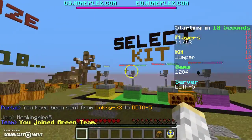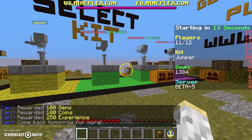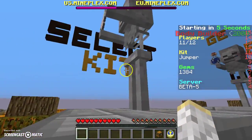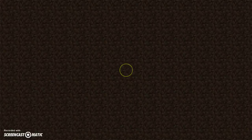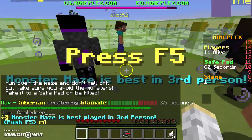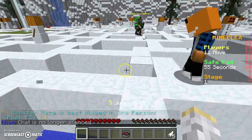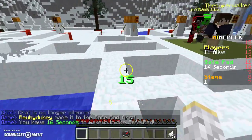Hello everybody, today I am here on my Plex where I'm gonna get the daily reward. In this video we are going to be playing Monster Maze, which is a new game on MyPlex. I'm gonna be the Jumper, who is the only person who gets to jump. That's the only kit I have so it doesn't matter — it's the best one. Let me go across.